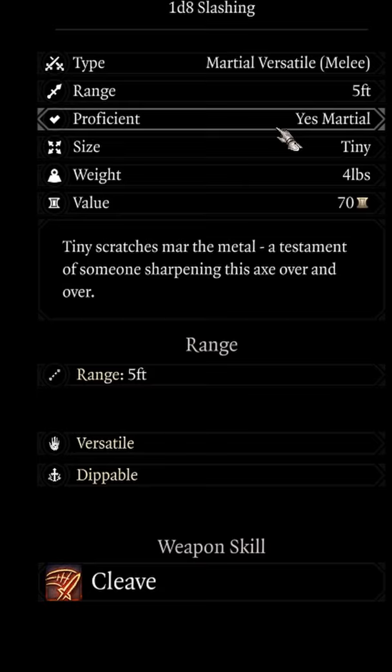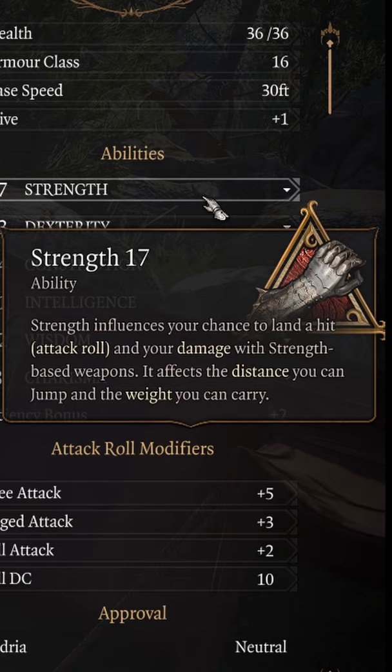Keep in mind this is a martial weapon — you need to be martially adept or at least proficient with the battleaxe. It is also a strength-based weapon, which means you're going to be using your strength modifier to enhance it.